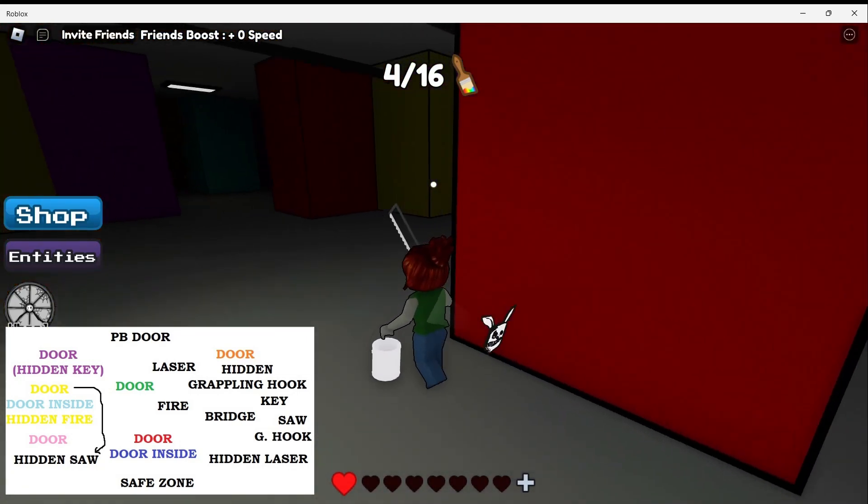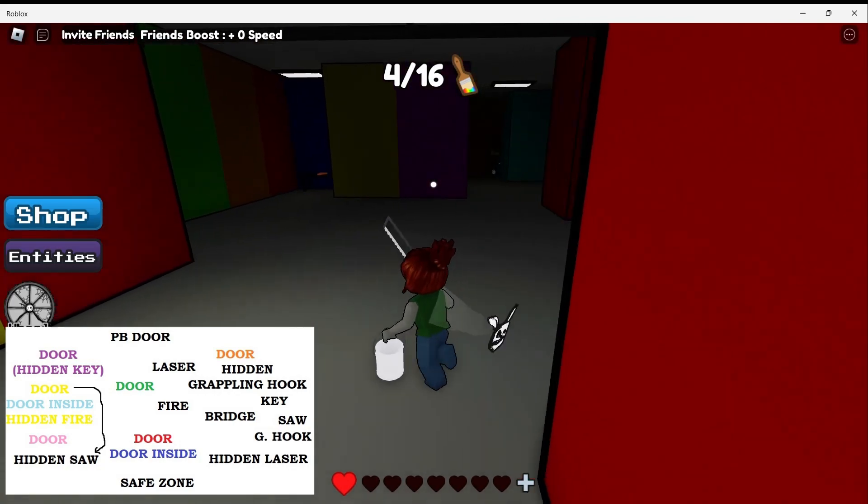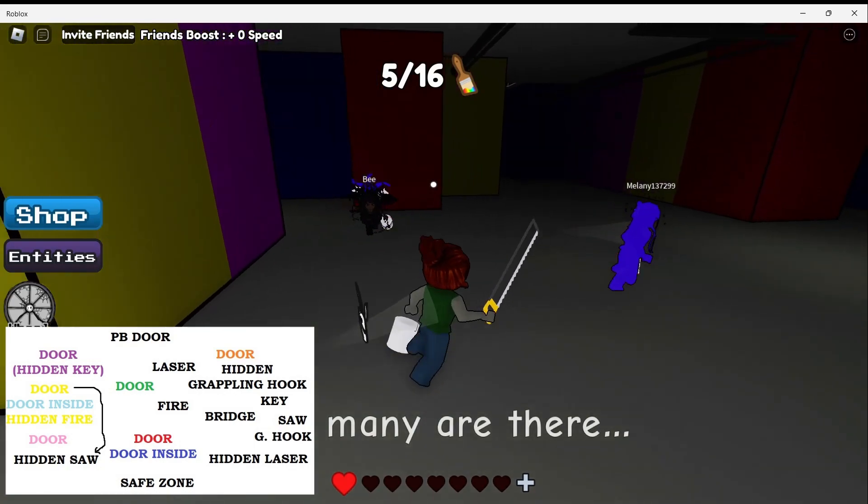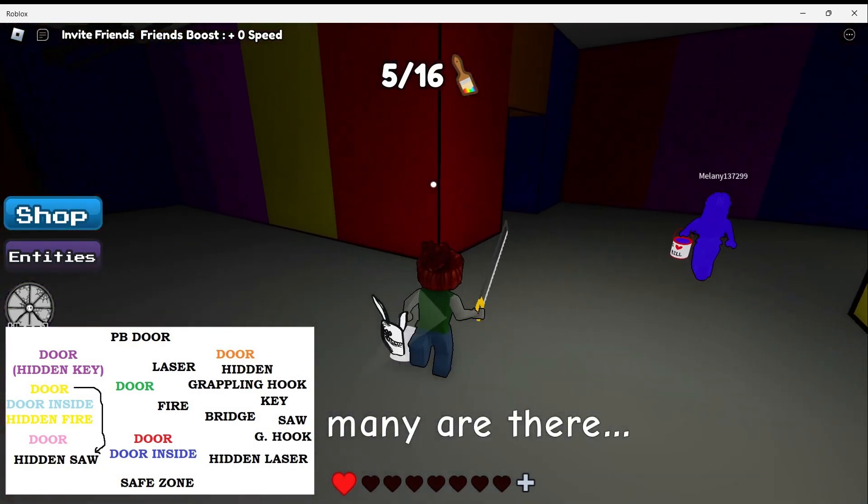Before we do that, let's walk over here and get this paintbrush. Let's grab it. Then we'll go back to the yellow door, which is over here.